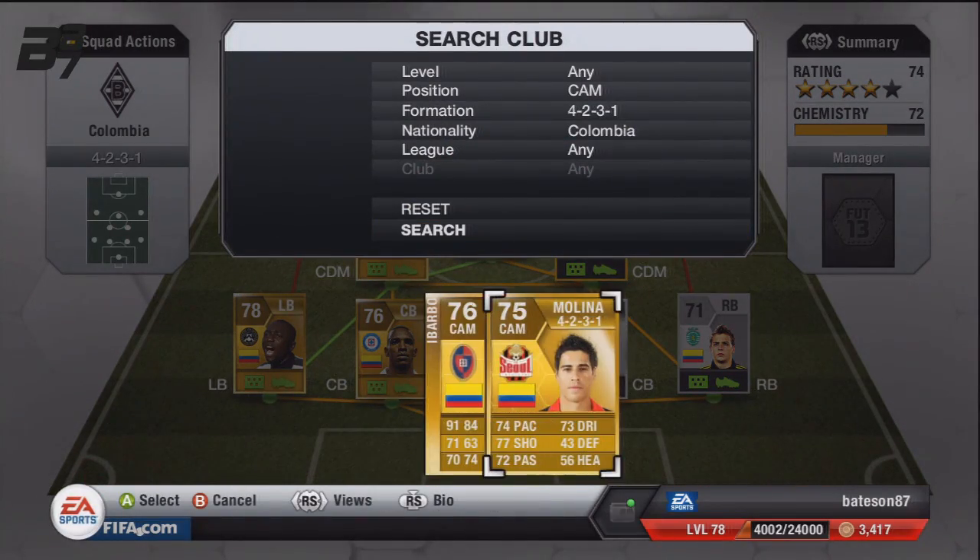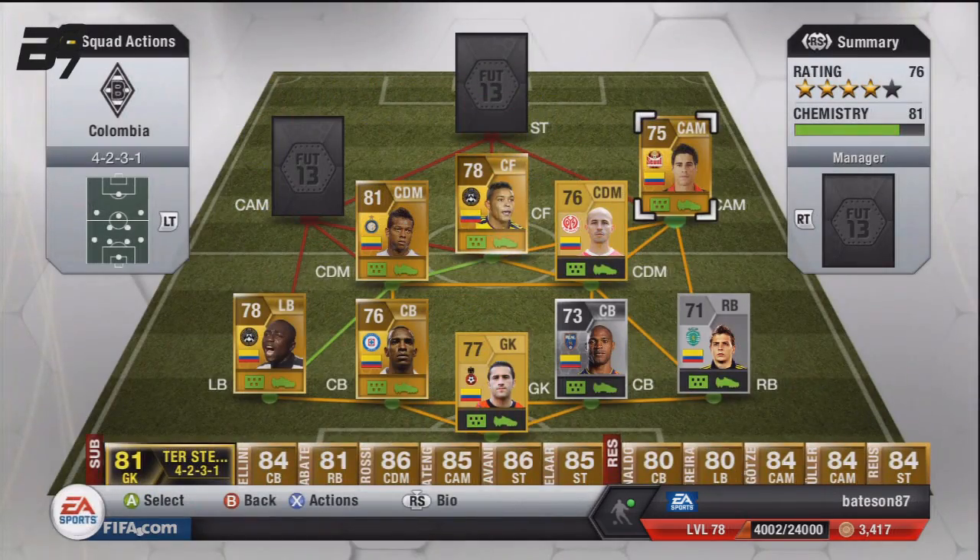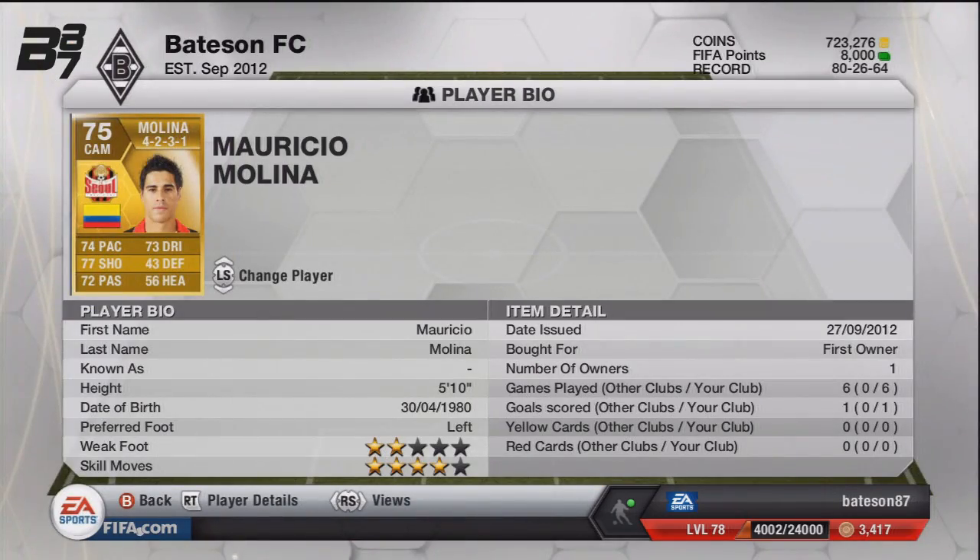The first of the two CAMs is Molina on the right-hand side. He was really good last year — I think he had a Team of the Season card, a blue card. He does have 74 pace on him but he feels quite slow, so he's nice to let players overlap. We got him in a pack so I'm not sure how much he is. He has 4-star skill moves but 2-star weak foot, so he's not great for cutting in on the left and having a shot.